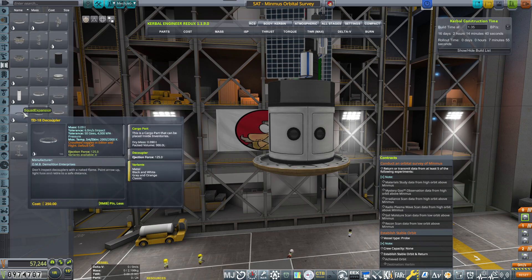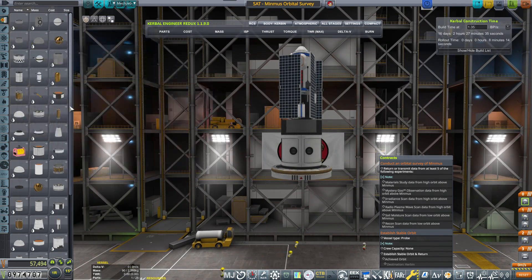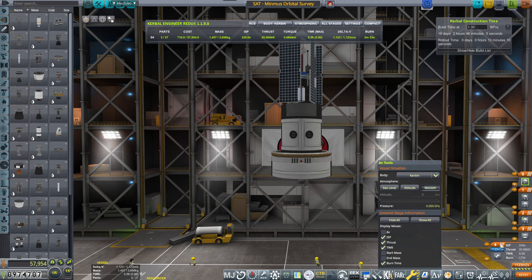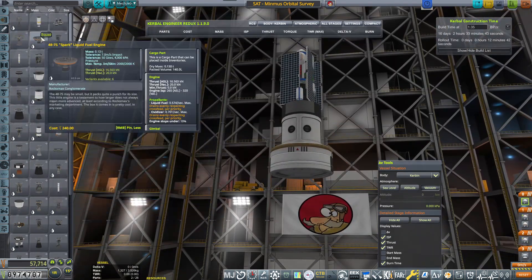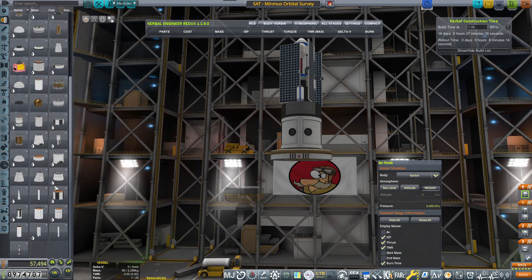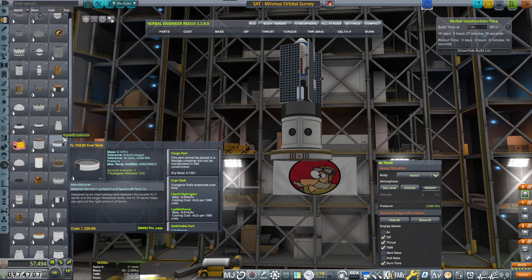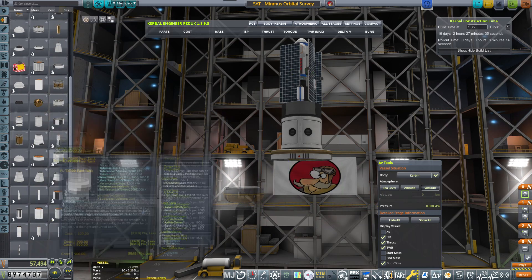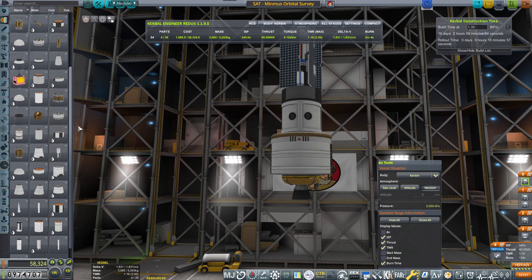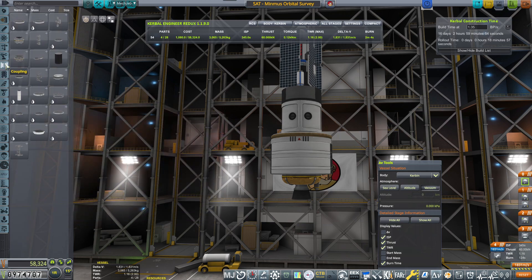This is actually the return stage that I'm building. This one will be returning back to Kerbin and I think it will be great once it actually finishes its mission. I'm placing a small dinky engine below. I need it to have a little bit more oomph because I need it to return to Kerbin. Maybe I should do two tanks — 1800. I'm happy with that. Because this will never be a lander, it will just orbit around Minmus and then return back to Kerbin.